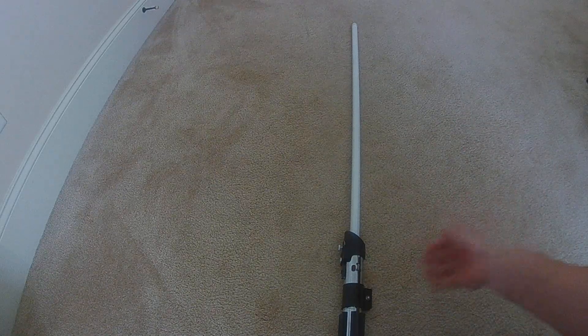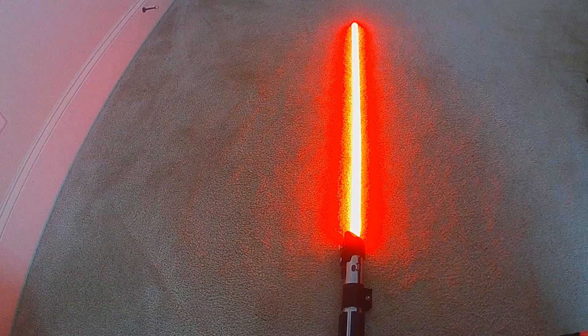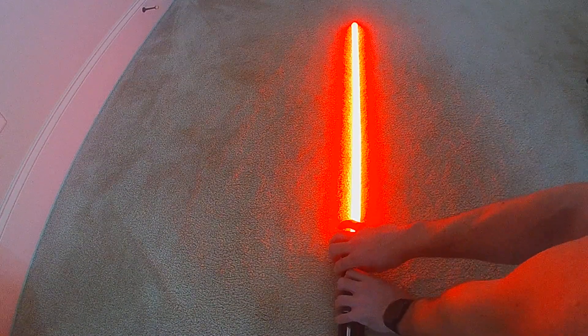On top of being able to build as many colors as you want within a preset and change through them, you can also change the actual effects within a preset. I've got just a red audio flicker here. And then this is another color change one — I just built this out. What this does is, just as an example, you don't have to have the same number of colors in each setup either.